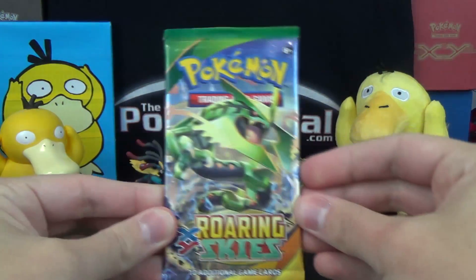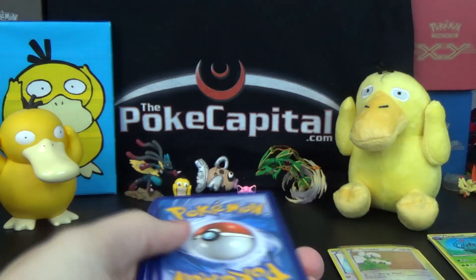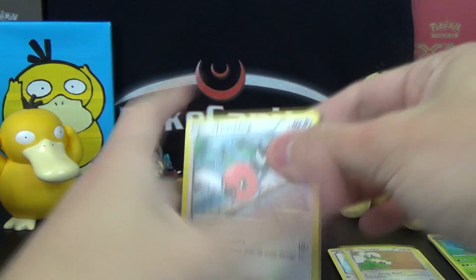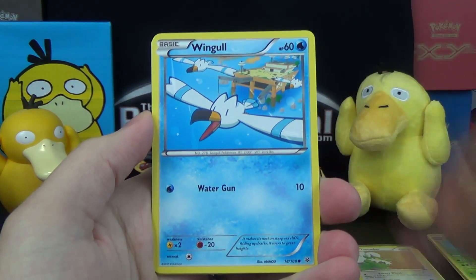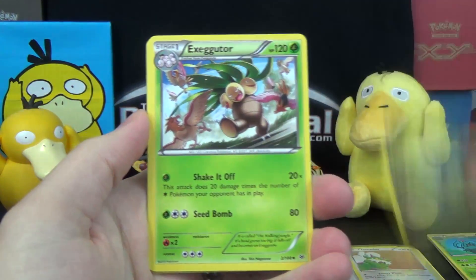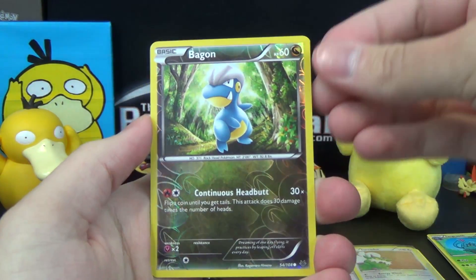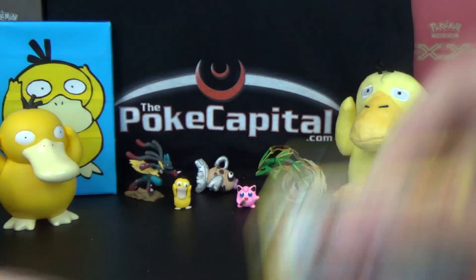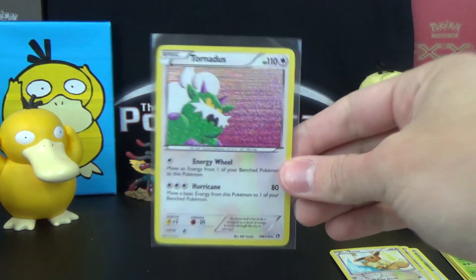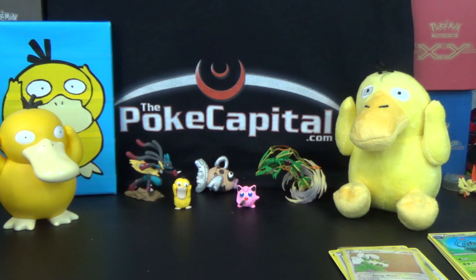Now we're on to our last pack — last chance for glory — with XY Roaring Skies featuring the Mega Rayquaza pack art. Put the code to the side, three and two, let's see what we've got. We pulled Fletchling, Shuppet, Swablu, Wingull, Bagon, Exeggutor, Steven, Tropius, a reverse Bagon — two Bagon in one pack — and the rare is a Talonflame. So no Shaymin pulls this time. You did get the one-in-three expected ratio of holos, but nothing ultra rare or super awesome playability-wise or value-wise. Not going to win them all.